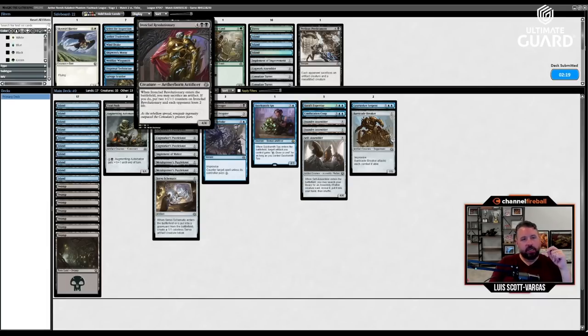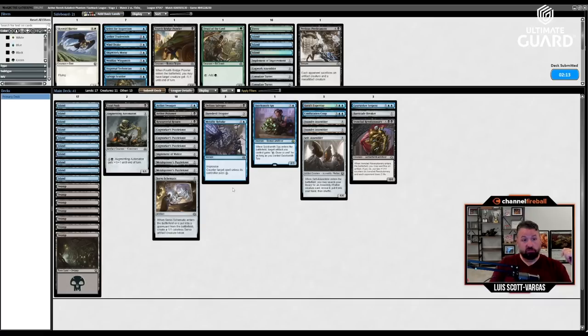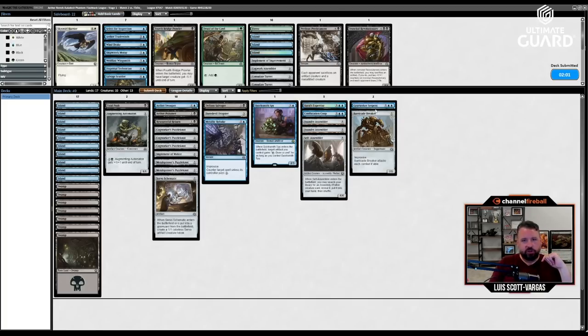I could also put in Ironclad Revolutionary since it's pretty big. What do I want to take out? I really don't think I want to take out any of the cheap artifacts — they kind of make this deck work. I have two big things plus Brawl's Expertise and Confiscation Coup. Yeah, I think I'm okay with this.